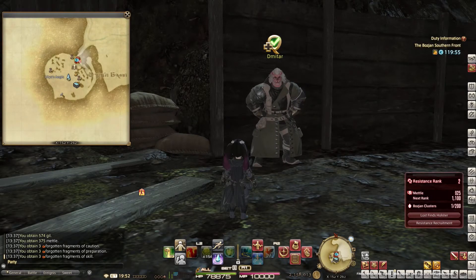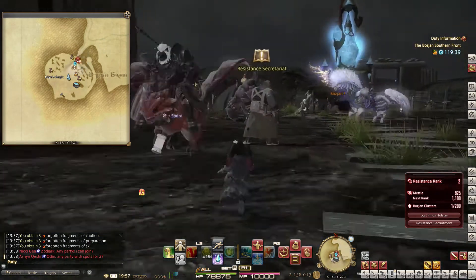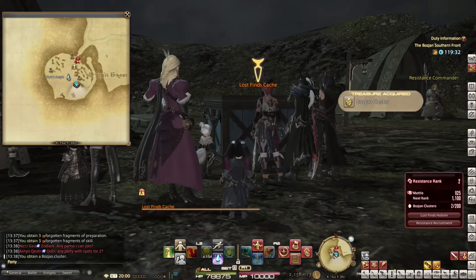The next quest is available when you have Resistance Rank 3 — therefore, you need 1100 Metal. Now I want to explain how you can use the Lost Finds Cache.